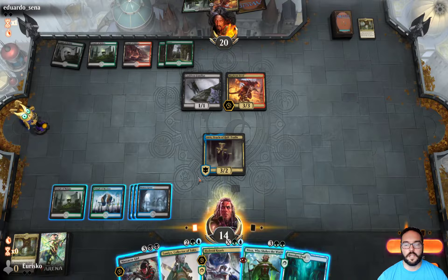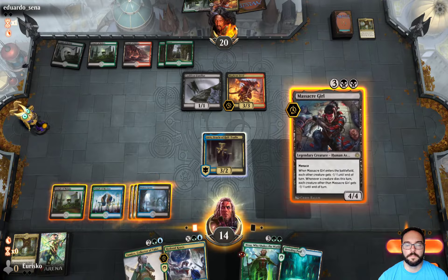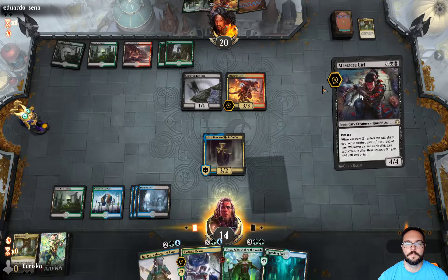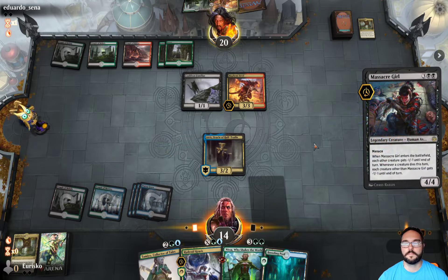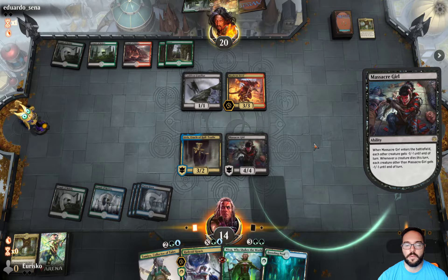Instead of playing Nissa here, I'm going to go ahead and play out Massacre Girl to clear the board. This should leave our opponent without too much going on, and with the planeswalkers and Hydroid Krasis we should be in pretty good shape now.